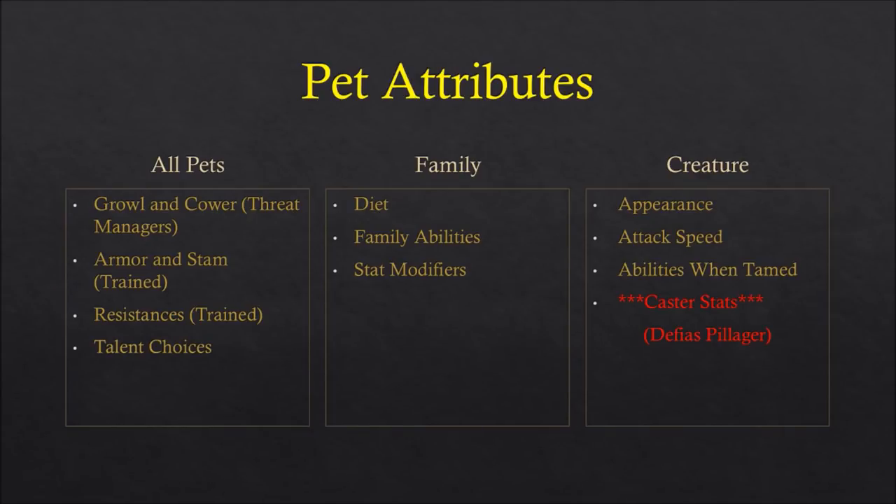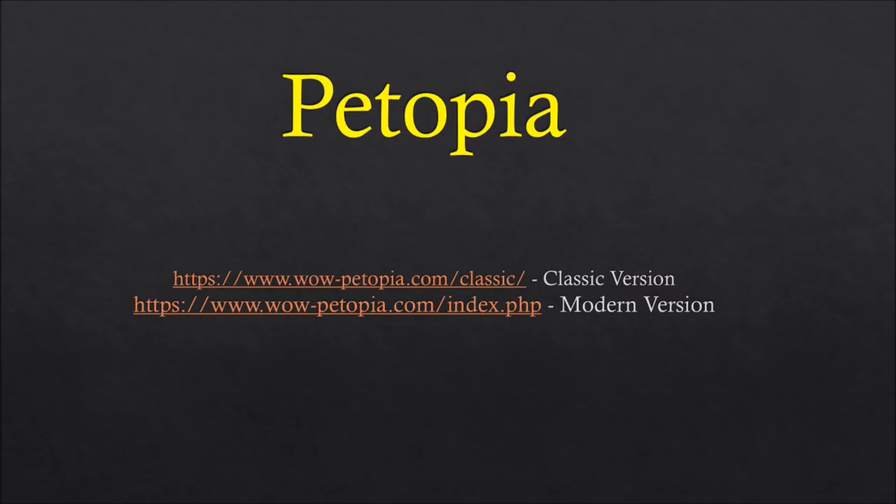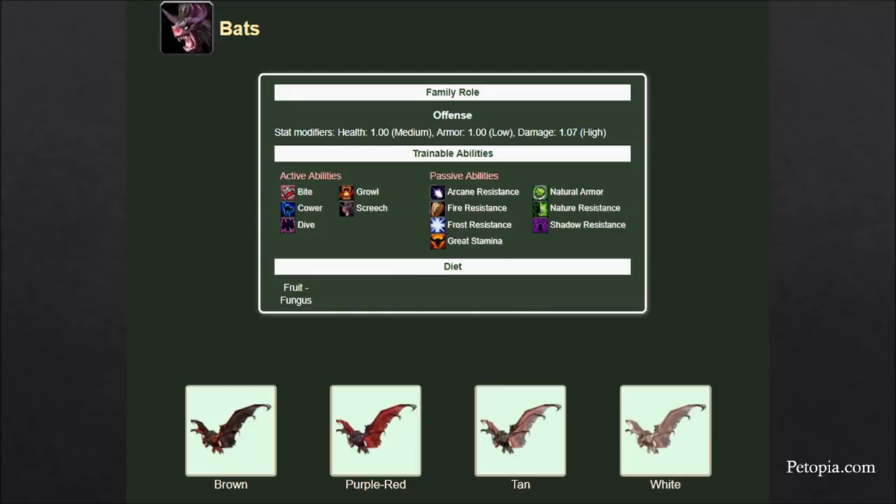Now I'm going to get into each pet family. I'll be using resources from Petopia — please check out the website, they have spawn locations, spawn times, appearances, ranks of spells, anything you could hope for when it comes to understanding different pet families. I'll be taking their stat templates and using them to give you a visual indication of what each family possesses. I'm going to go in alphabetical order because I don't want to give any preference — I'm just going to talk about each family within the context of itself to give you some possibilities.